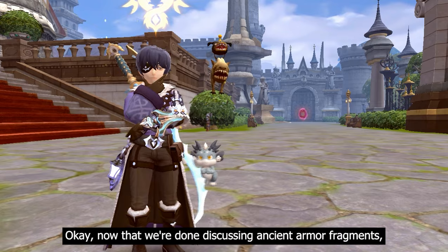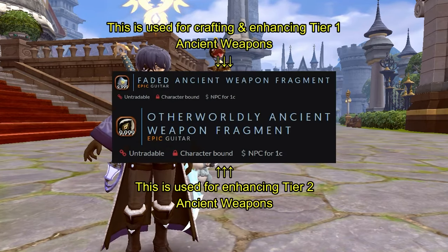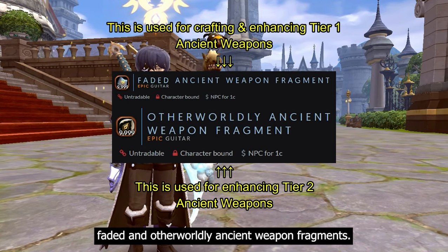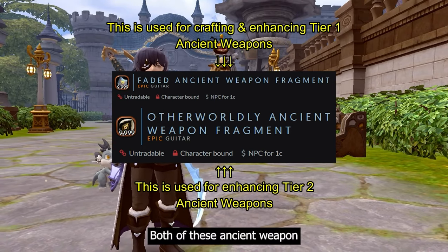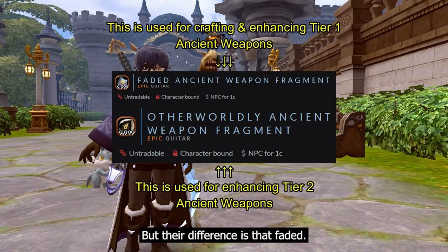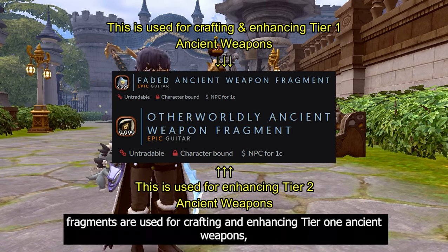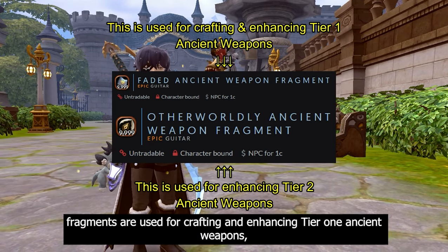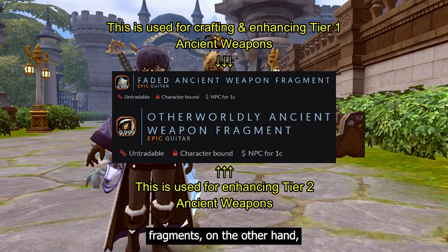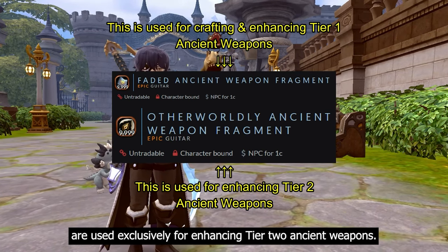Now that we're done discussing ancient armor fragments, let's shift our focus to the two types of ancient weapon fragments: fated and otherworldly. Both are used for crafting and enhancing ancient weapons, but fated ancient weapon fragments are used for tier 1 ancient weapons, while otherworldly weapon fragments are used exclusively for enhancing tier 2 ancient weapons.